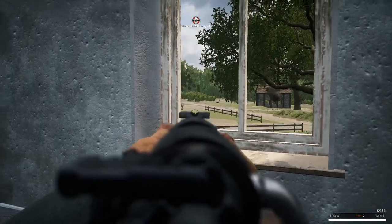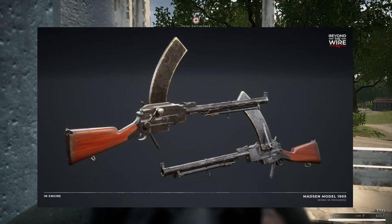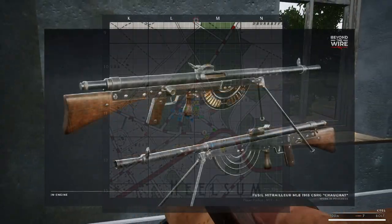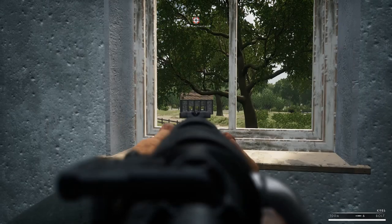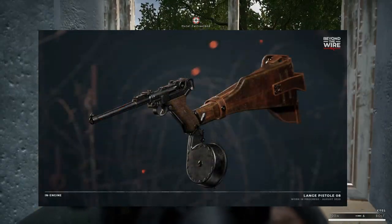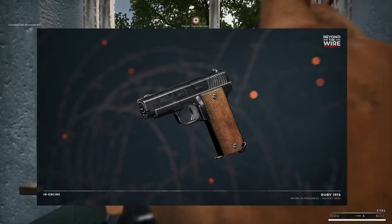For weapons we only know of weapons for the Germans and the French. For the German Empire the primary rifle is the Gewehr 1898, the light machine gun is the Madsen model 1905, and the sidearm is the Pistol 08. The French Republic will be armed with the Lebel as their primary rifle, the Chauchat for the light machine gun, and the Model 1892 revolver for the sidearm. Shortly after recording this part we got a look at a few other weapons in the dev blog, including the MG 08 heavy machine gun and the Lange Pistol 08 for the German Empire, and the Ruby 1915 pistol for the French Republic.